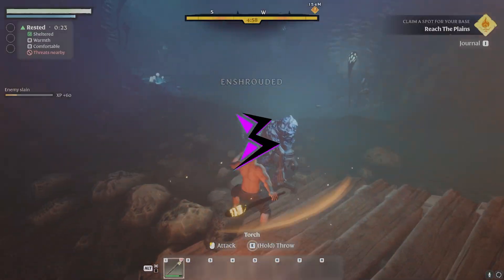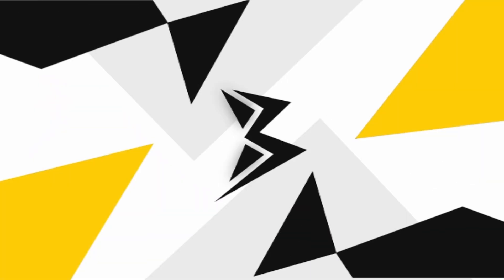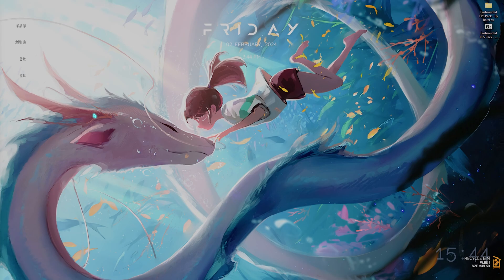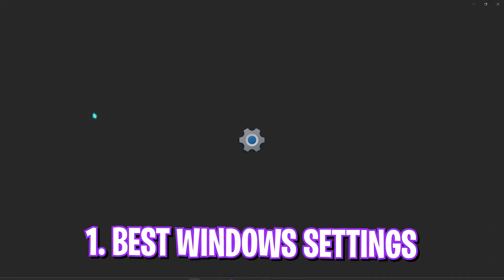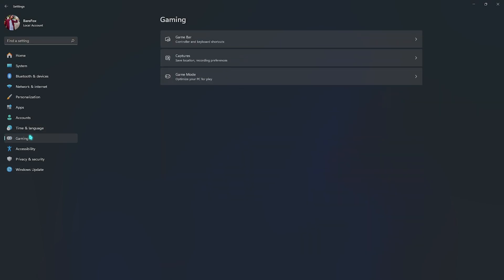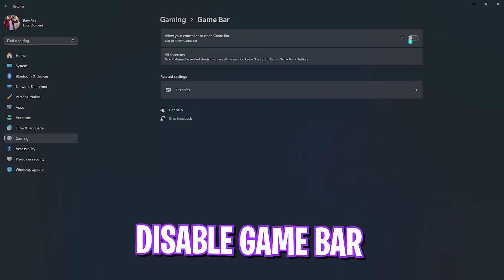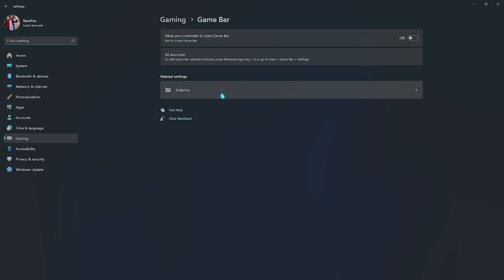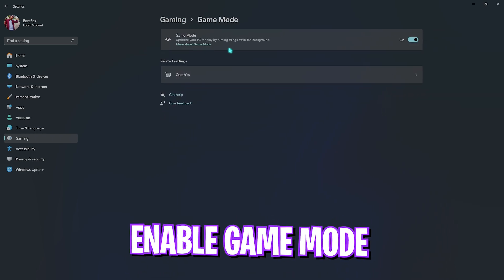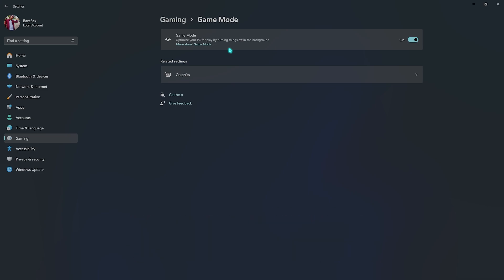Step number one is the best Windows settings. Open up Settings on your PC, look for Gaming, then go to Game Bar and make sure to turn it off, as it consumes a lot of processing in the background. Right after that, go and turn on Game Mode, because this will help turn off background applications and processes, which will help increase your performance. Game Mode has given me a lot of FPS boost, so it's completely safe to turn on.